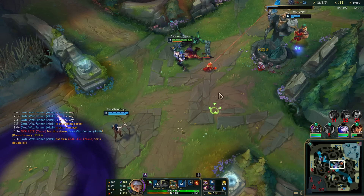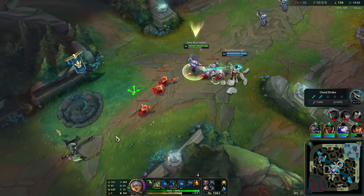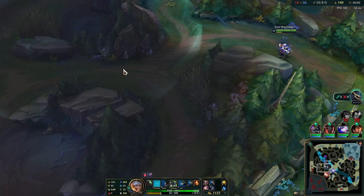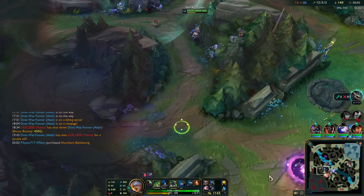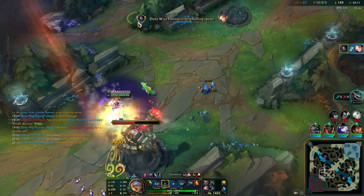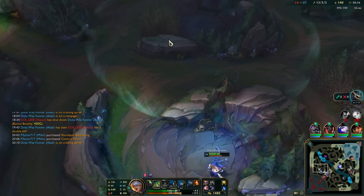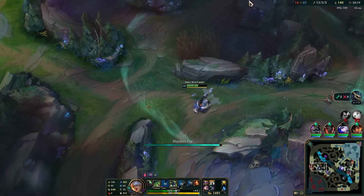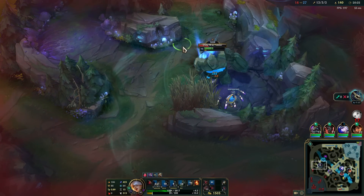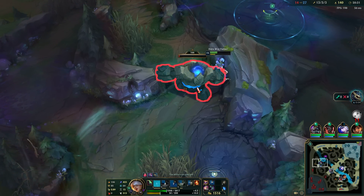I had a feeling that was going to work — I saw Lux use her Q on the minions. I did not mean to drop that ward. I blame Kayn for that too, just kidding.